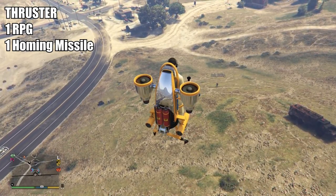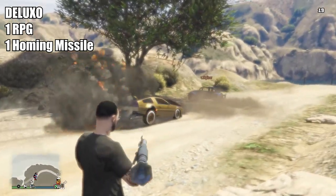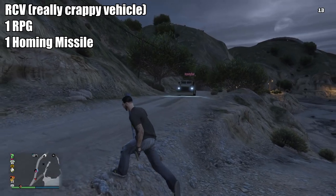Starting off with the Thruster Jetpack, the Deluxo, the RCV, and the Chernobog — these all take 1 RPG or 1 homing missile to kill. The RPG is way stronger than the homing missile, so considering that both only take 1 shot to kill, it means it is extremely easy to blow them up.